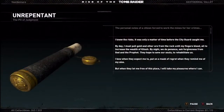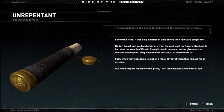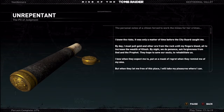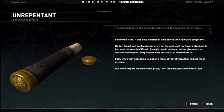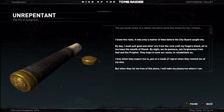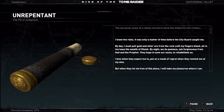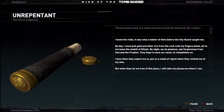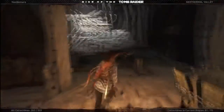I knew the risks. It was only a matter of time before the city guard caught me. By day I must pull gold and other ore from the rock until my fingers bleed, all to increase the wealth of Kitesh. By night we do penance, ask forgiveness from God and the Prophet. They hope to save our souls, to rehabilitate us. I bow when they expect me to, put on a mask of regret when they remind me of my sins. But when they let me free of this place, I will take my pleasures where I can. She really got into it. Well, she's dead now, so it doesn't matter.